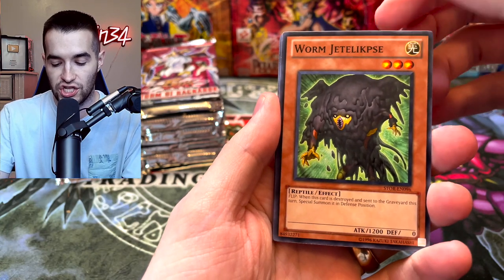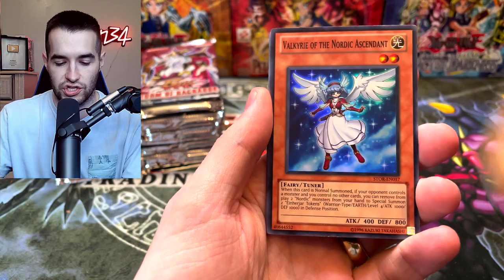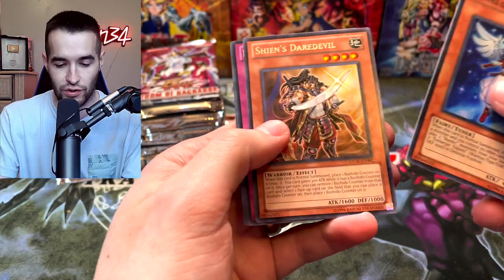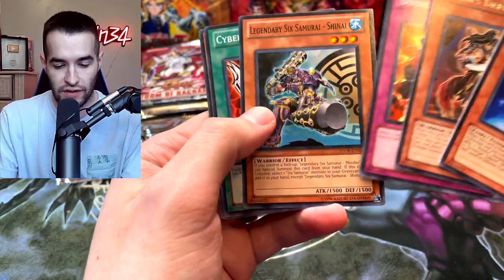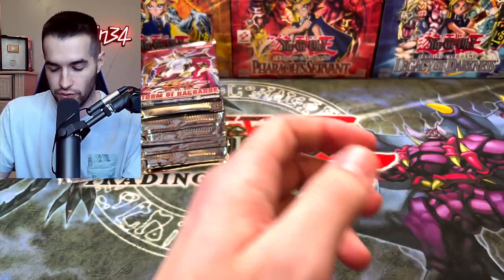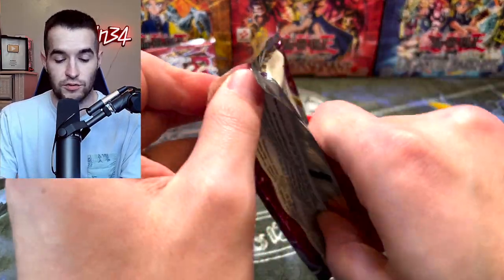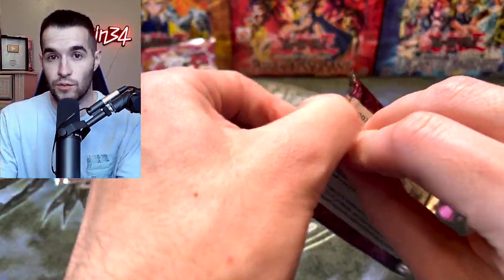We've got the Worm Jettel Glypse. I think the Six Samurai — what is it? Sheen Ultimate. There's a Valkyrie of Nordic Ascendant. Sheen's Daredevil. We've got the Shanae and Cyber Shield. Super Rare right off the bat — that's a good start. We once pulled multiple Maxis, two in one opening.